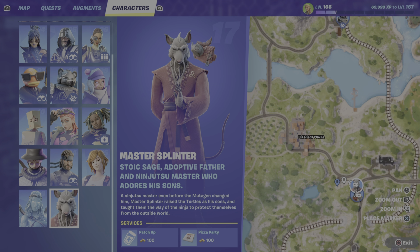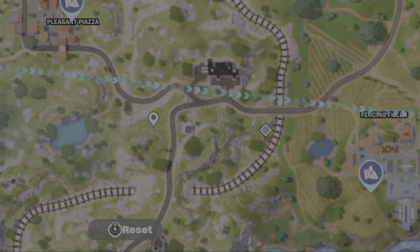The time has come. It is Friday morning, it is 9 a.m. Eastern Time, and Splinter is finally here. You've probably been looking for Splinter, and annoyingly, you haven't been able to find him. But here he is, inside the lair.